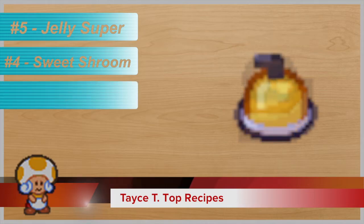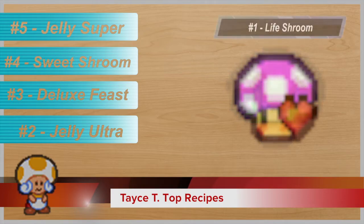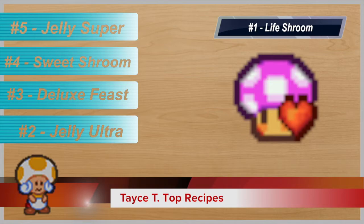At number three, we have the Deluxe Feast, which restores 40 HP and 40 FP. At number two, the Jelly Ultra, which restores 50 and 50. And at number one, the Life Shroom, which revives you at death with 10 HP.